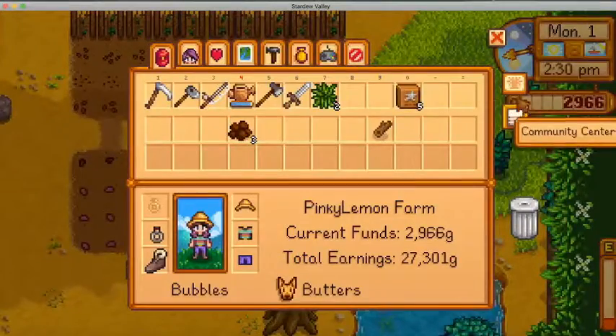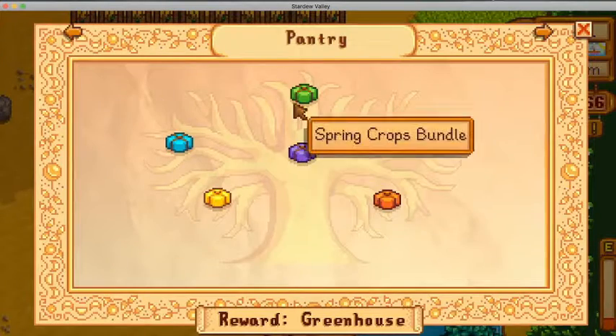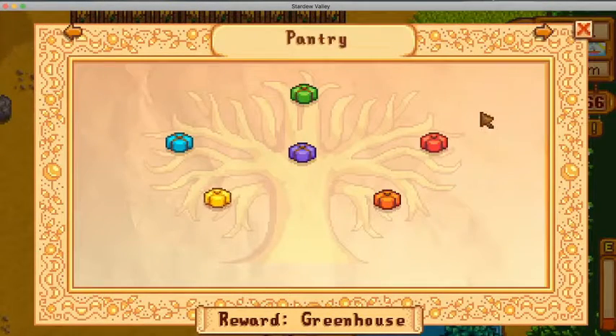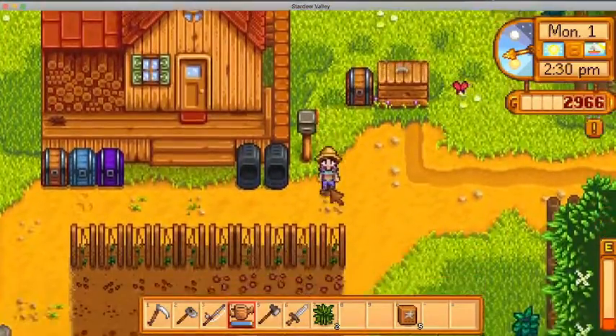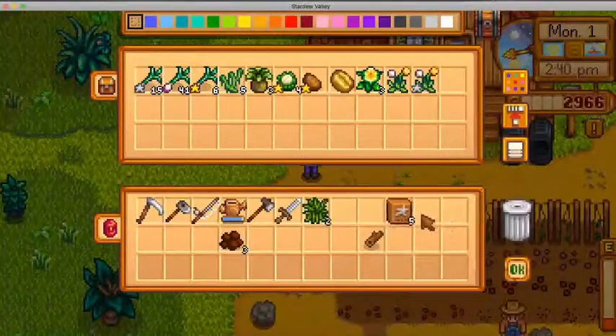Let's look at our community center bundles — we need five gold quality melons, so maybe I should get more melons. Oh, I forgot to get a bean! I missed it. Hopefully I can buy one from the traveling merchant. I really messed that up — I thought I'd already handled that in my head. I don't think I saved any either. I'm so mad at myself.